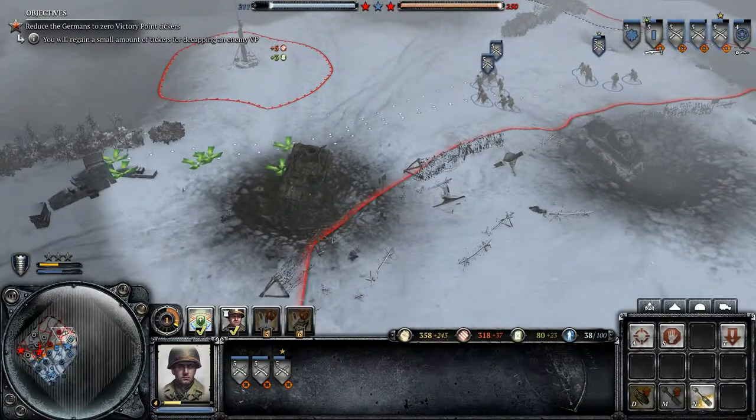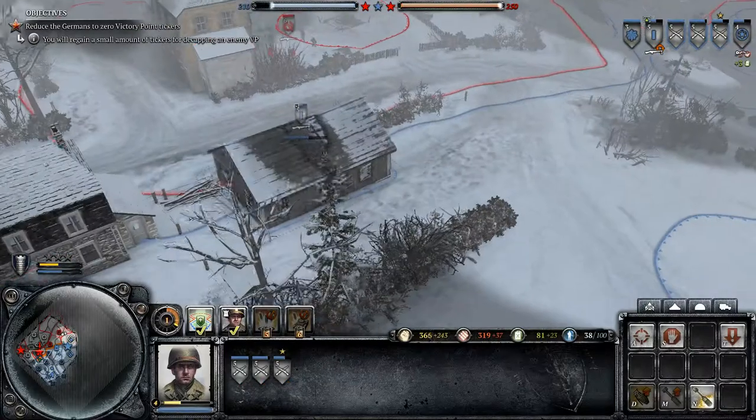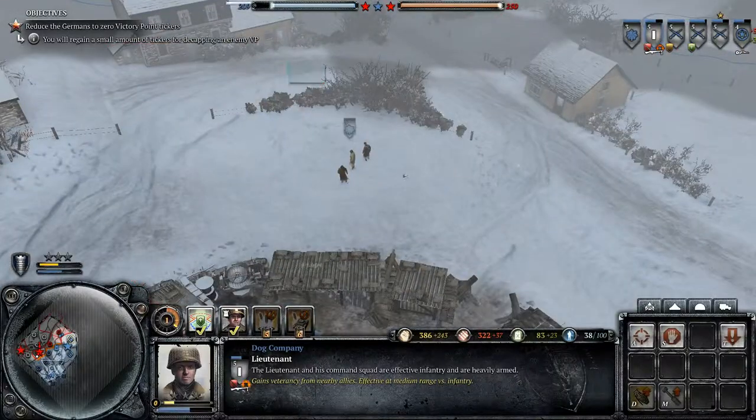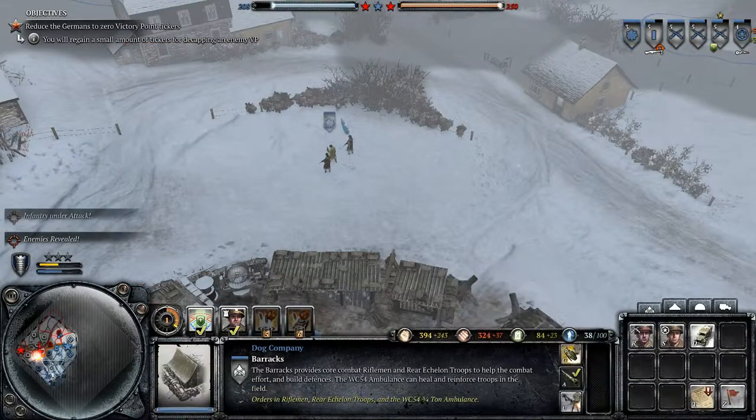Take that ground. This is gonna take us into crowd line, so stay alert. The mortar — we need to be careful. Let's just hop from building to building.